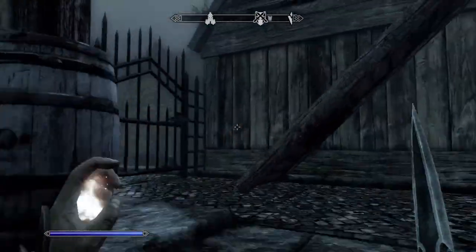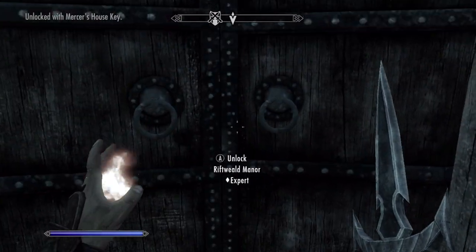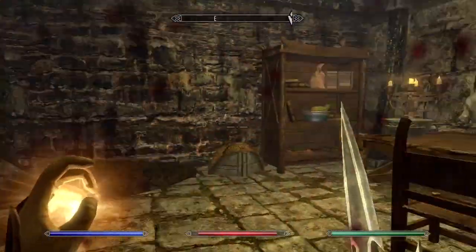After the bridge is dropped, climb on it and then open the door to get inside. Once inside, be careful because there are a lot of guards. Kill them or sneak past them.